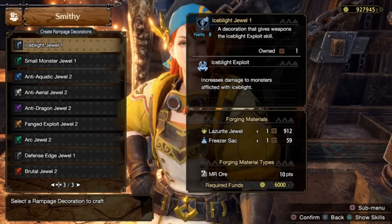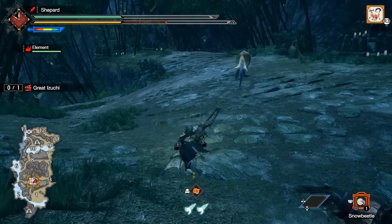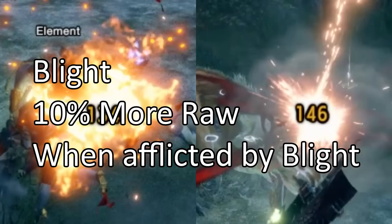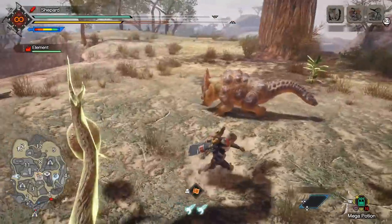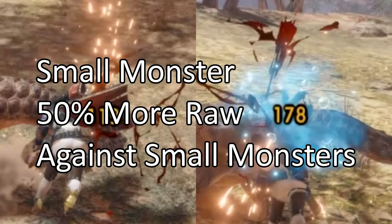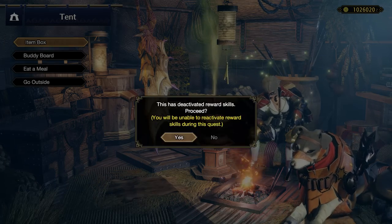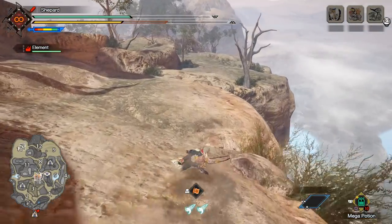Elemental Blight — I tested Snow Blight, assuming it's the same for everything. Testing against an Izuchi, initial results show it gives an additional 10% raw damage, and as usual it does not change elemental damage. Small Monster Deco is huge — a great farming tool. It appears to give an additional 50% raw damage. Could be nice against spiders. If you've only got a level 1 or 2 Rampage slot and Elemental Bane isn't available, maybe consider running Small Monster — it's not bad.